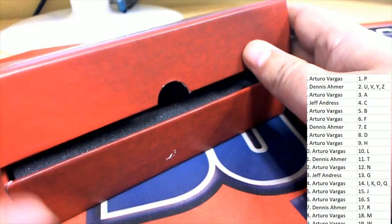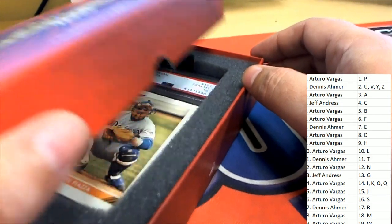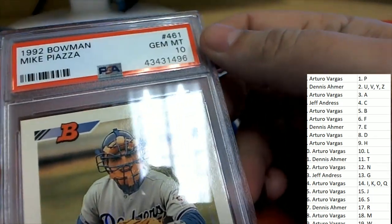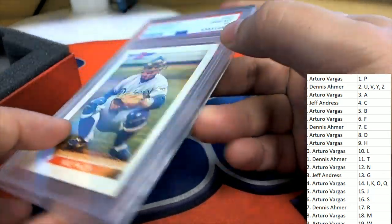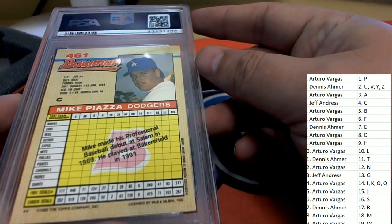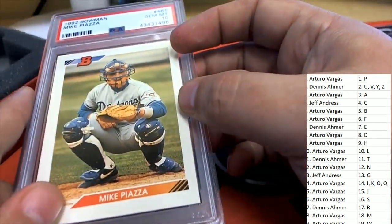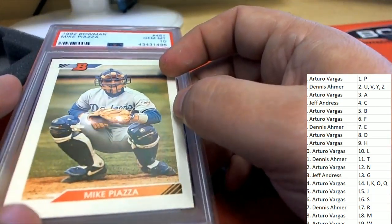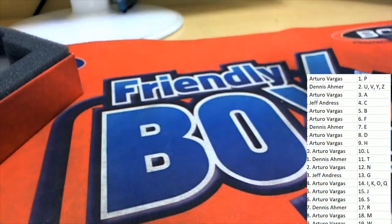And the bigger hit that comes out of our box break is — what's it gonna be? It's a Mike Piazza! Arturo has letter P — it's a BGS Mint 10, 1992 Bowman Piazza. Very nice Mike Piazza rookie. A Mint 10 rookie Mike Piazza coming out of the box break along with the Soto!